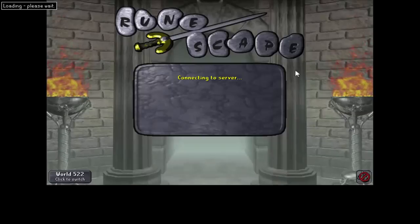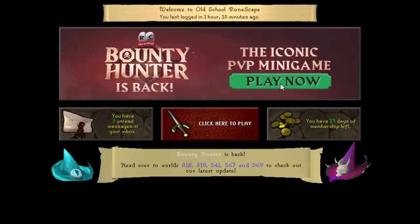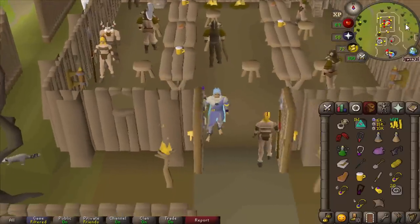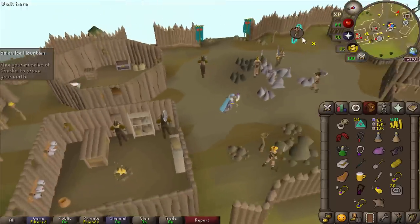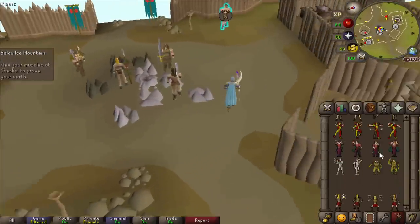All right, the moment of truth — logging back in. Did this work? Let me see. I think I need to go south for the next step. Yep — quest helper thinks it worked. I think it worked.